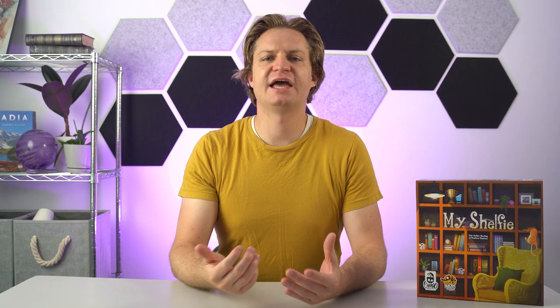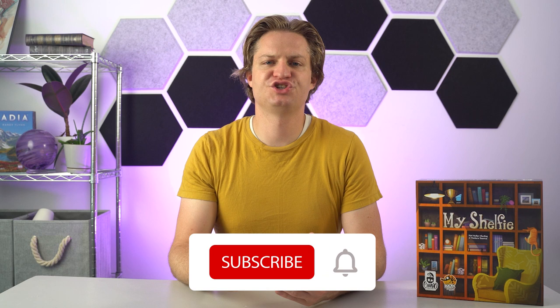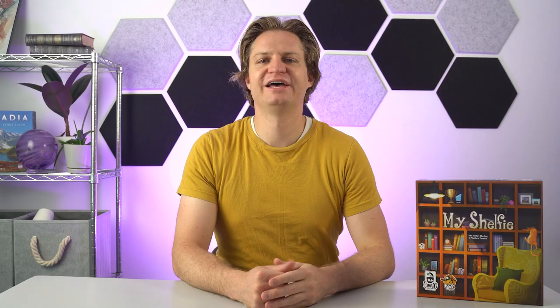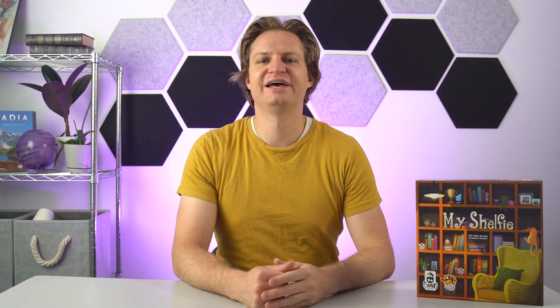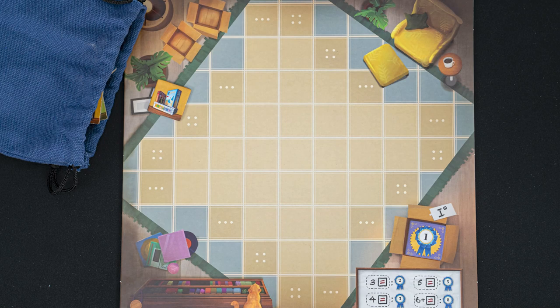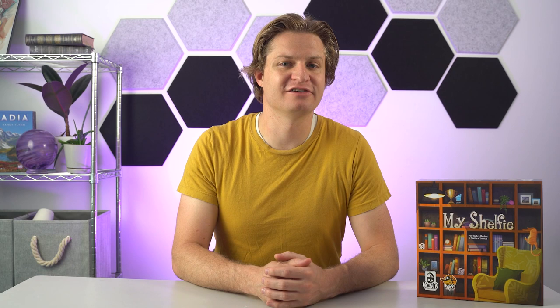You will now place all of the tiles into a single column on your bookshelf, and you get to choose the order that you place the tiles into this column. One thing to note: you can't take more tiles than you have room for. So in this case, you could take a max of two tiles from the central board. After your turn, the player to your left will do the same, drafting tiles and placing them in their bookshelf. You'll take turns until one player has filled their entire bookshelf, at which point the game ends. When the living room has four or fewer tiles remaining at the end of your turn, return those tiles to the bag and refill the board based on the number of players.